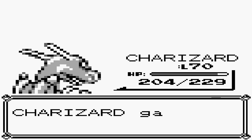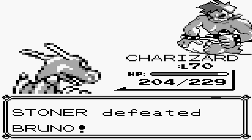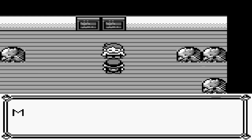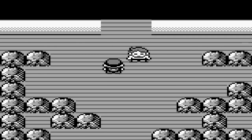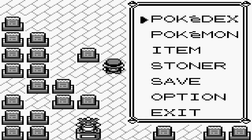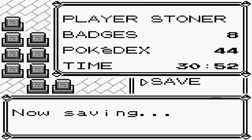We beat Bruno. How could I lose? Stoner got $5,742. My job is done. Go face your next challenge, which is Agatha, the Ghost Trainer. And there's Agatha. So until next time, dudes, I'll catch y'all around on the next part when we fight Agatha.